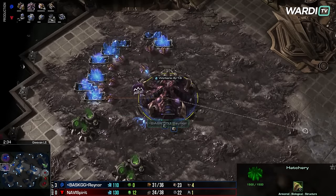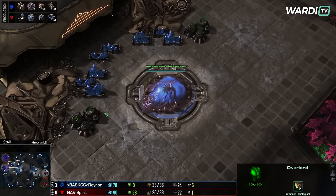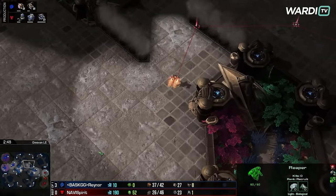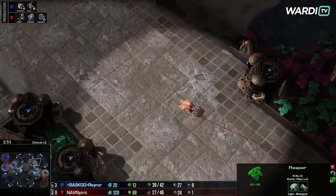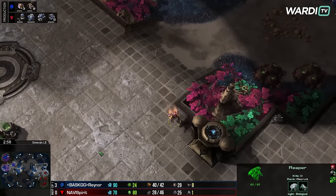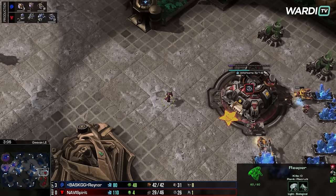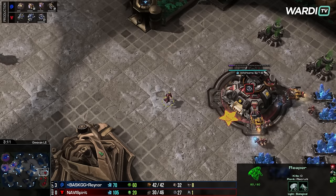Our Queen continuing to produce — Queens popping out, Overlord chilling in the center. With Spirit, you may see a little bit of a pattern: passive game here, right? It may take a little while to truly get set up. A couple of SCVs coming around. You see the Reactor and everything going through. The Queen's on the way as well, and the Reaper just chilling out in the center. Spirit's got no reason to go play aggressively — he's played CC first.